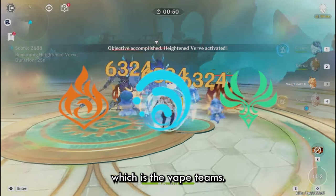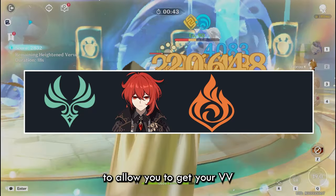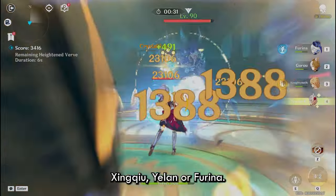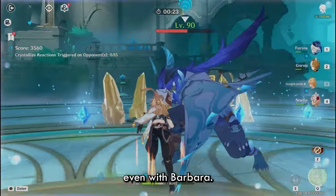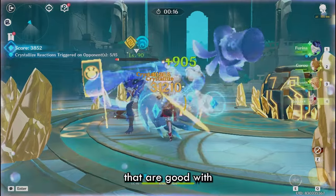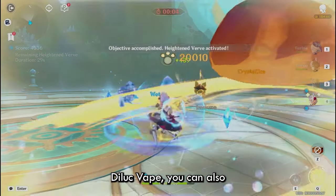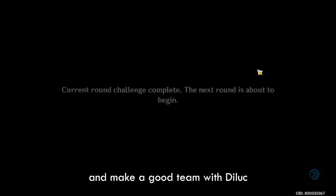Now let's get into the vape teams. The primary structure of a vape team will be an Anemo unit, Diluc, a second pyro unit to enable VV, and a hydro unit. The Anemo option will generally be Sucrose or Kazuha. The pyro option will generally be Bennett. Your hydro option is mainly one of three: Xinqiu, Yelan, or Furina. There are other hydro options — Diluc can even vape everything with Barbara, but that's not really recommended. Mona and Kokomi are also good options. I'll be covering the main hydro options I think are actually worth using.